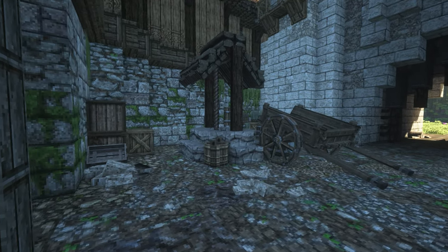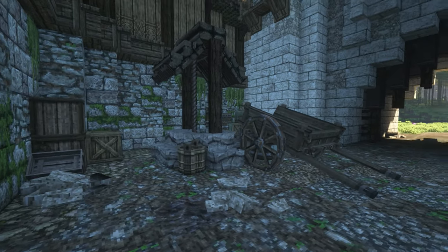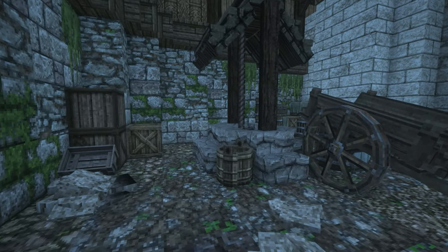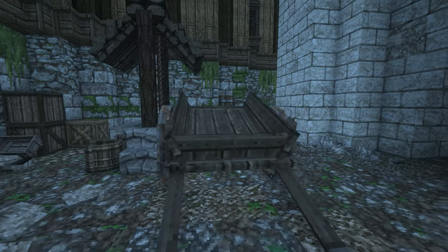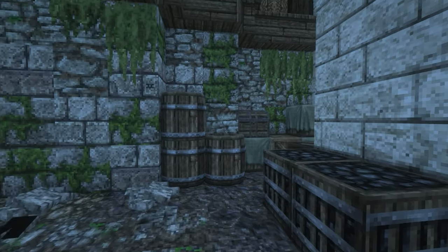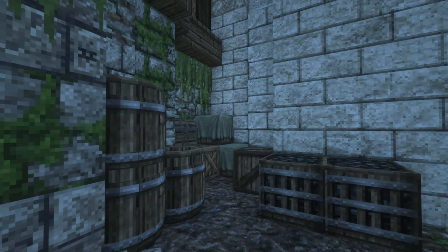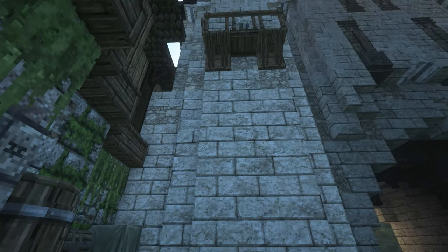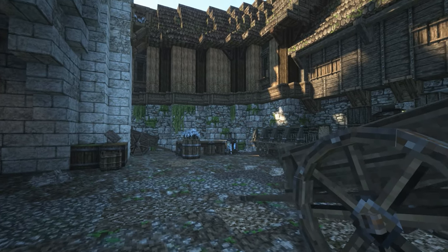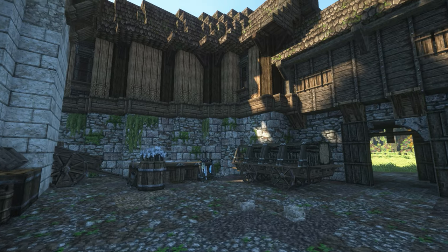Here we have a small courtyard. I didn't want to make this too bustling and busy because I didn't necessarily have a specific city or town theme in mind, so I just made it very generic and basic. We have a well, some carts, some storage, crates, barrels — just random oddities and items thrown in here to give it a little bit of livelihood.